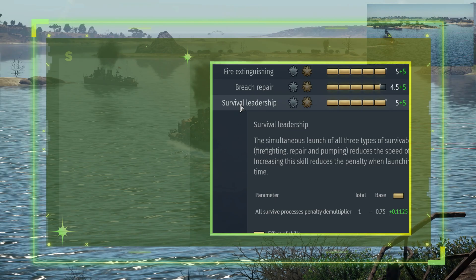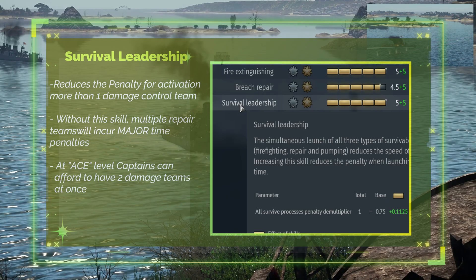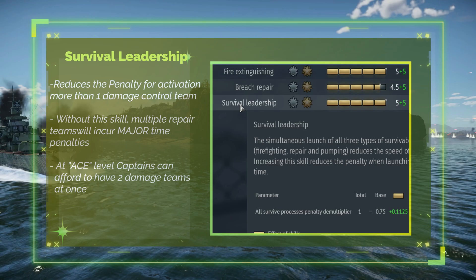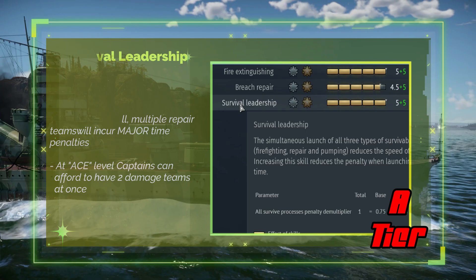Survival Leadership reduces the penalty incurred when attempting to pump water, extinguish fires, or repair the vehicle simultaneously. When no points are spent, any extra repair initiated before the first is finished incurs a huge time penalty. With max points and an ace crew, captains can afford to run two repairs simultaneously. A tier.